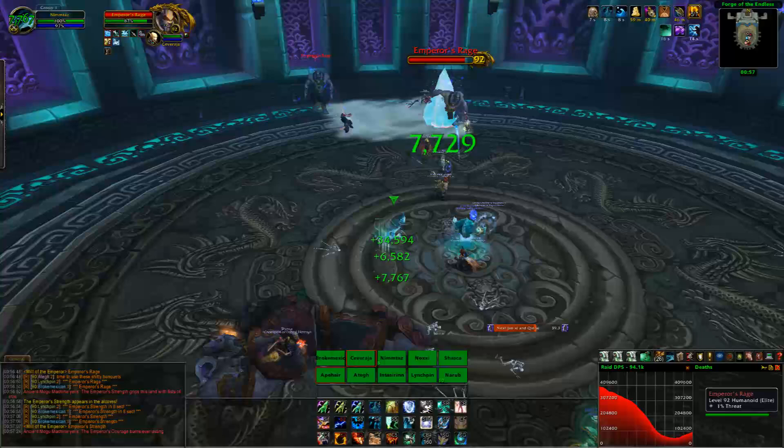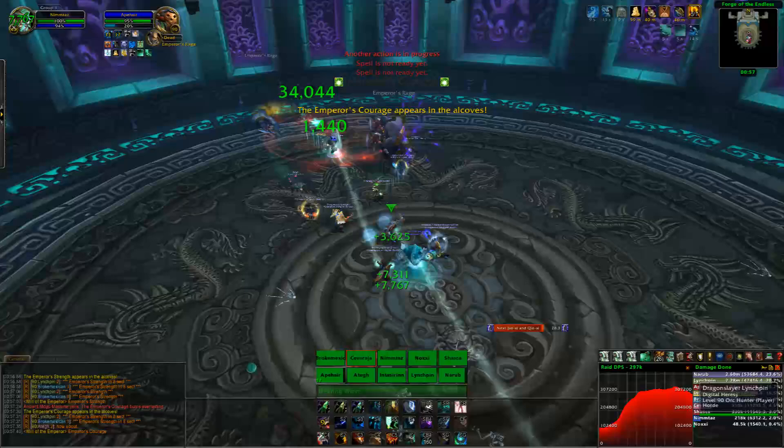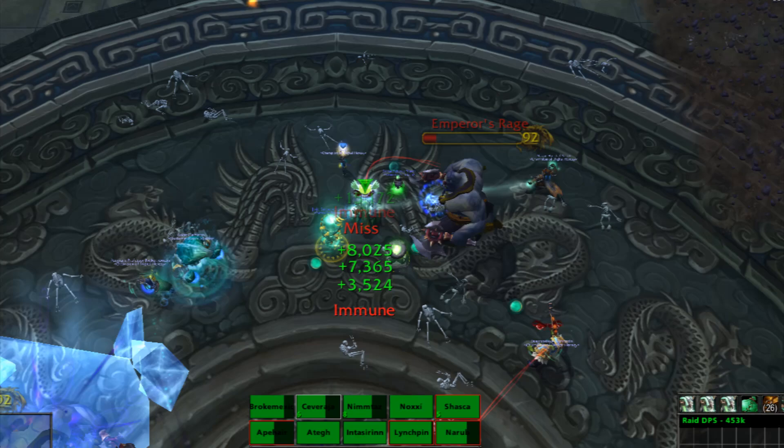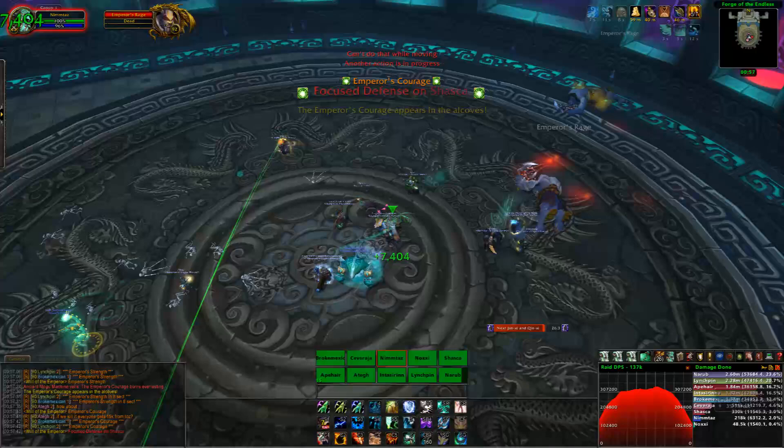These are two adds that will spawn at the exact same time and they'll just fixate random players. It's as simple as that. These adds can be CC'd, stunned — every form of CC works on them. However, it's not really needed, not on normal anyway. All they do is melee swing and hit quite hard, but not hard enough to worry too much about. They die very, very quickly, so nuke them hard. On the priority list of adds, these are second.